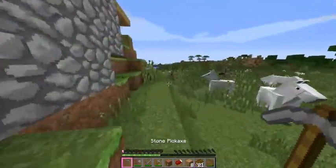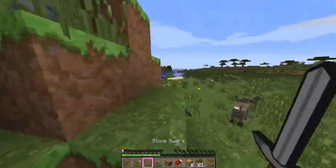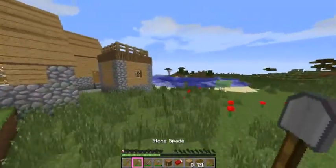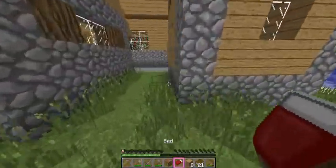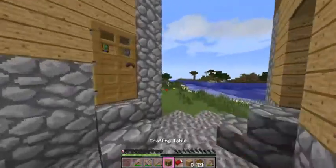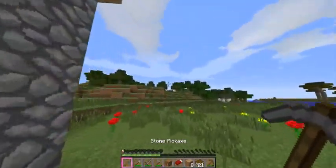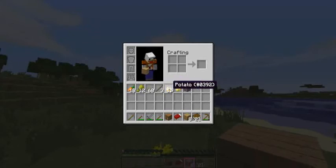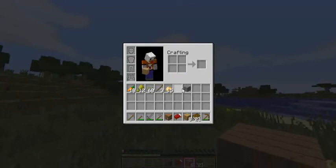Wheat takes forever to grow and when you break it you don't even get two. For example, when you break a full-grown carrot it might give you three for the one you planted. So we got eighteen carrots, fifteen potatoes, and a poisonous potato — we'll go ahead and throw that out, it's just taking up inventory.